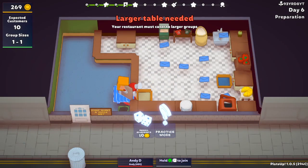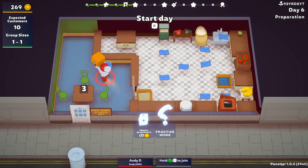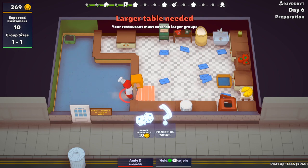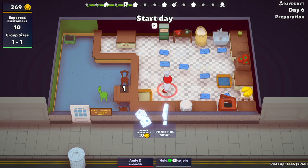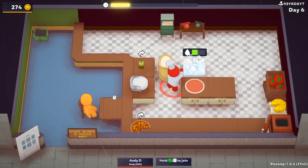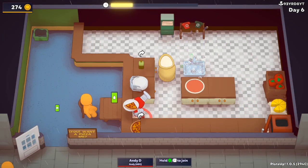Before day 6 starts, I lock myself in here, never to leave again. Better not make any mistakes though, as I left the bin outside. My new snake-like kitchen setup works really well on day 6, with it becoming much easier to get the pizzas to the customers and the dirty plates away from them.